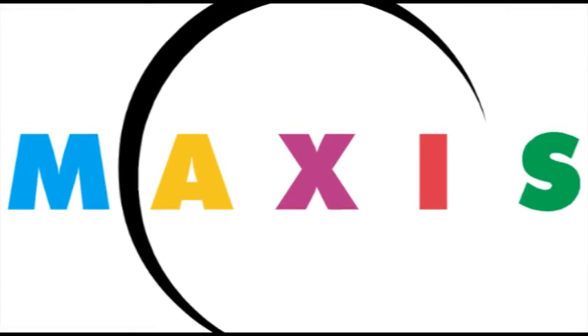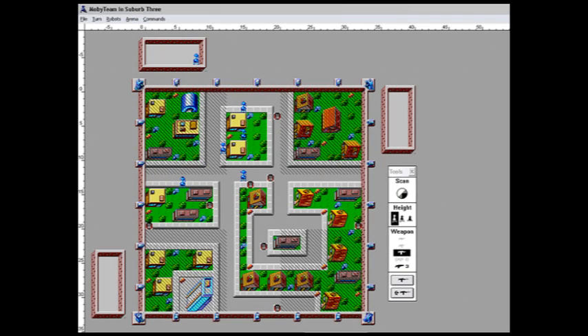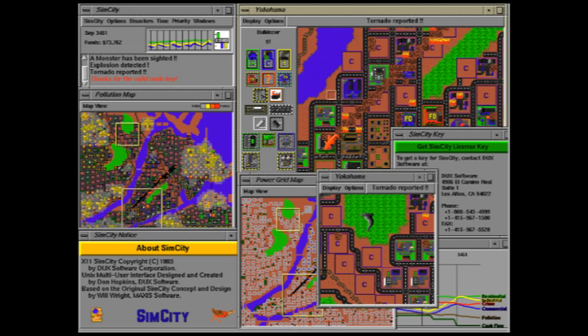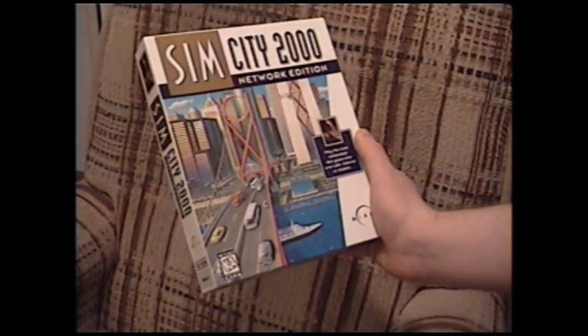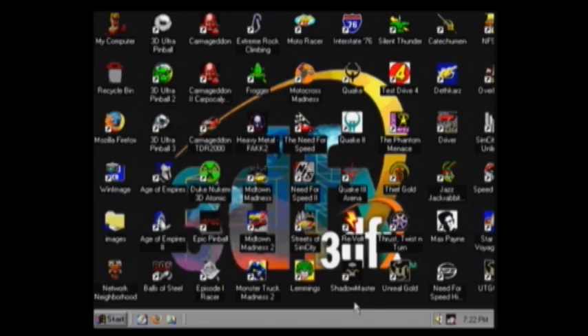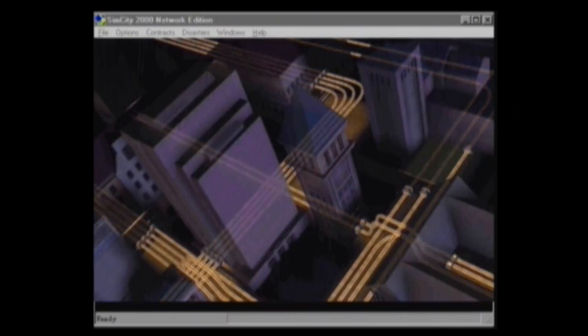Maxis had experimented with multiplayer gaming over the years, but none of them had achieved much success, with stuff like RoboSport, multiplayer SimCity for Unix, and later The Sims Online. Network Edition was only out for about a year before Maxis discontinued it and pulled the game from store shelves, dooming it to clearance sections for years and making it one of the hardest-to-find Maxis games today.